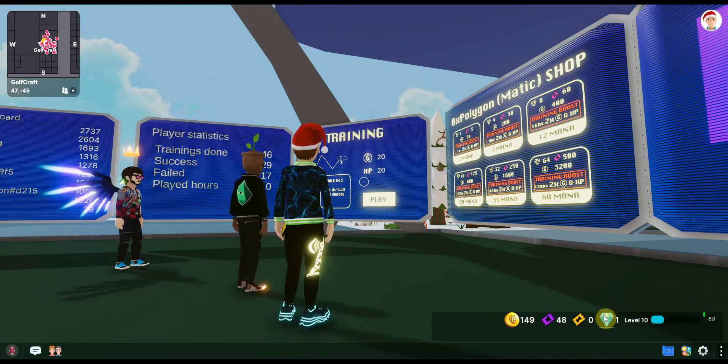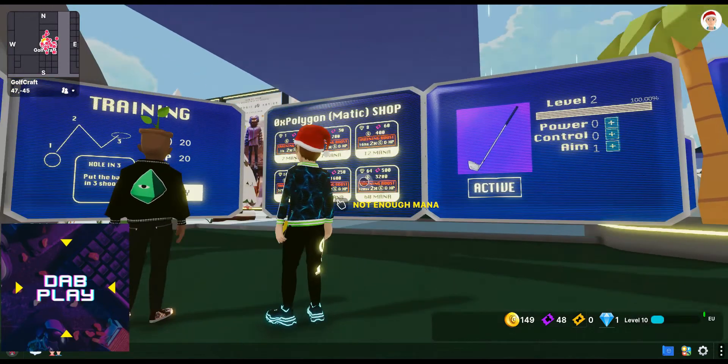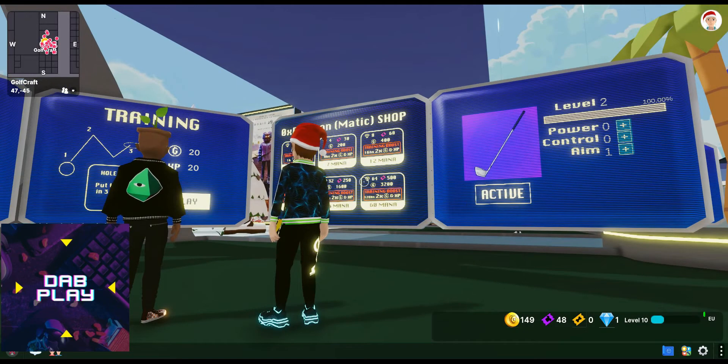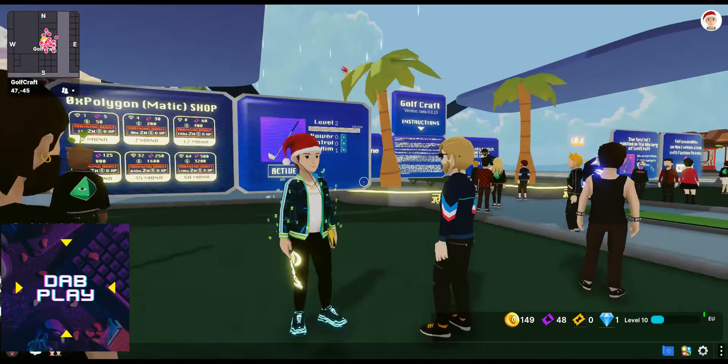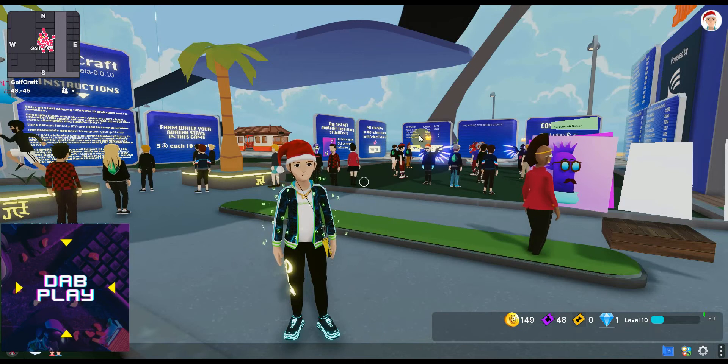The diamonds you can achieve from leveling up, and I believe if you buy anything from the Matic shop you will also get diamonds — it says around 64 diamonds. So you can get them that way or through leveling up. You might also be able to get them out of the loot boxes, which we'll cover in just a second.